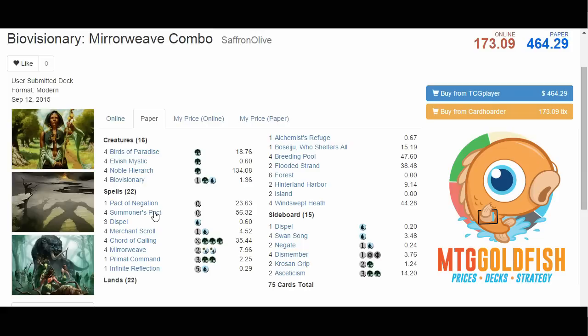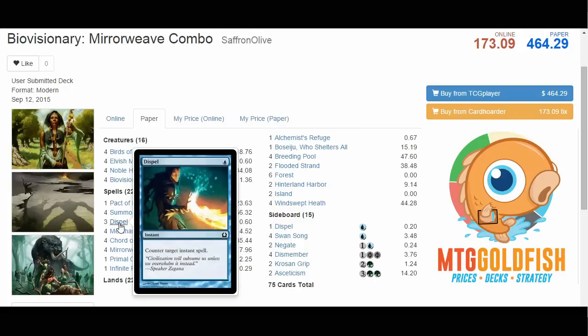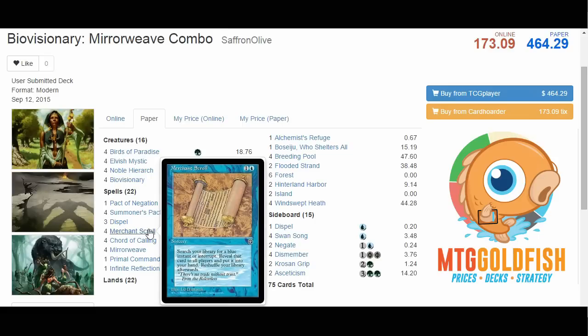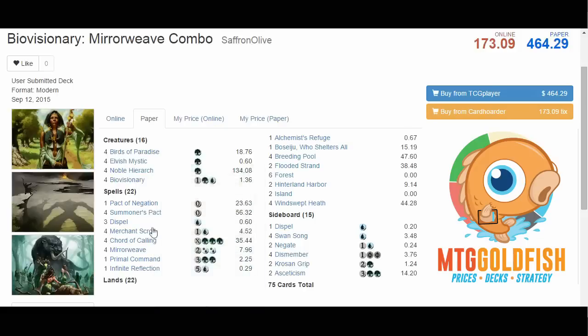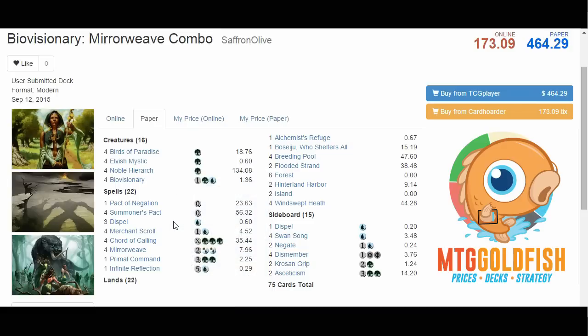The rest of deck 1 included Summoner's Pacts and Chords of Calling to find BioVisionaries, some Pact of Negations and Dispels to protect the combo, Merchant Scroll which could find Summoner's Pact, Dispel, and Mirror Weave, and a single Infinite Reflection as basically our 5th copy of Mirror Weave — although it's more expensive and more fragile because it's sorcery speed. That was my first take. The videos are posted, but it didn't go all that well, so after 8 games I said we've got to try something else.